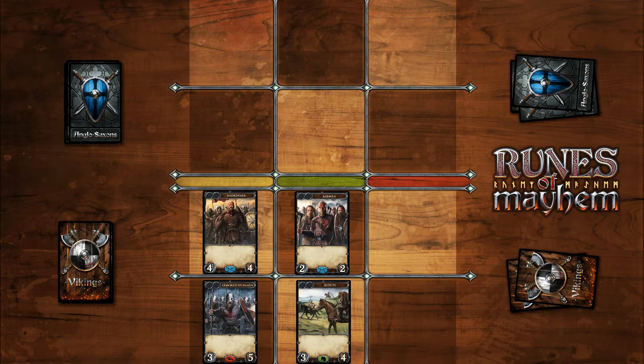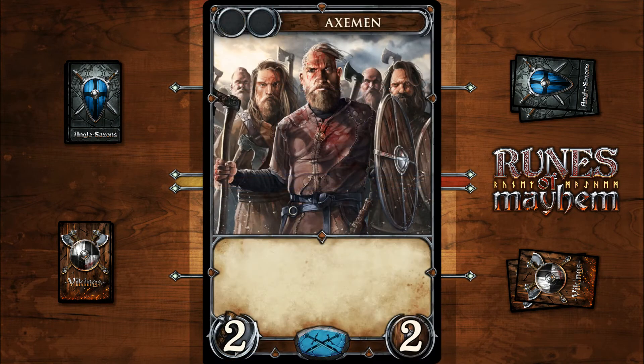Let's take a closer look at a card. Each card has a price, a name, a description, an attack point, a health point, and a type.